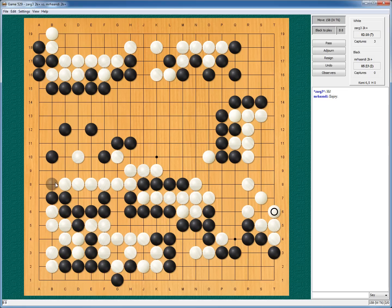Now we will see. If I connect here, then I get 1, 2, 3, 4, 5, 6 points. And if I protect here, I get 1, 2, 3, 4, 5 points — and it will be goaty for him. I kind of like connecting more, because more points. He will cut now, and this cut will be sente. Or will it? If he cuts, I atari, he plays here.